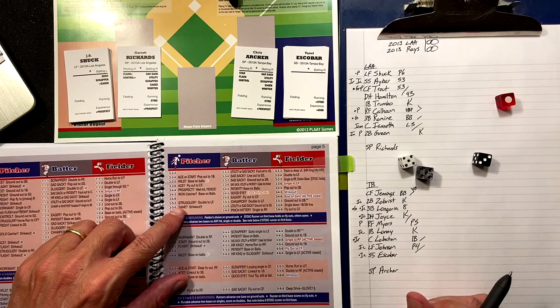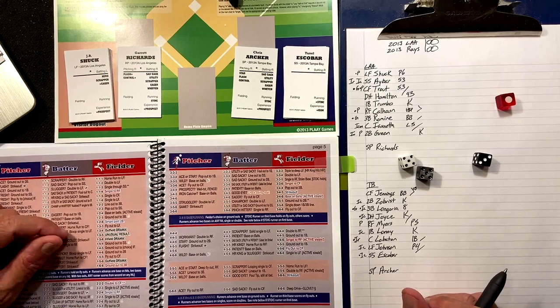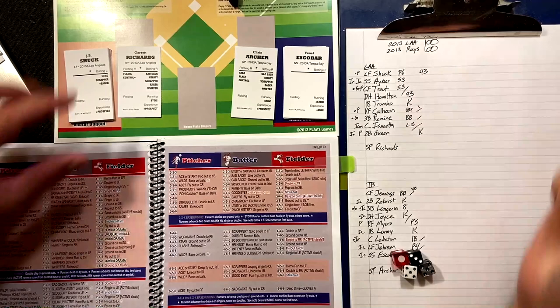JB Shuck — three-five-five — struggler or champion? Shuck is not a champion, so he's going to ground out to second. Unless he's a sad sack or home run king he strikes out — but he's not. Two down.